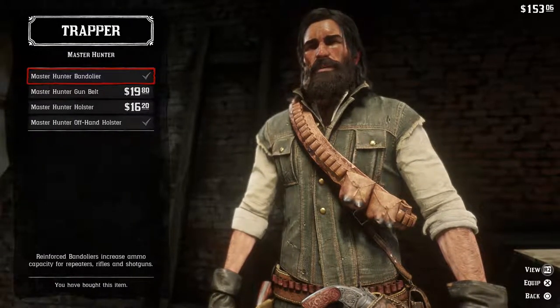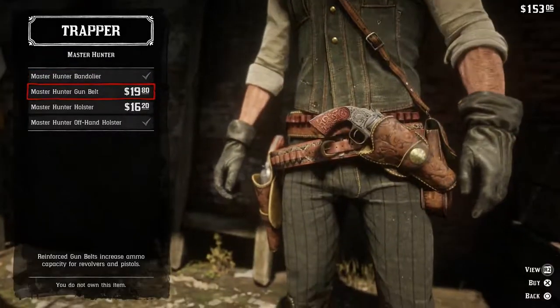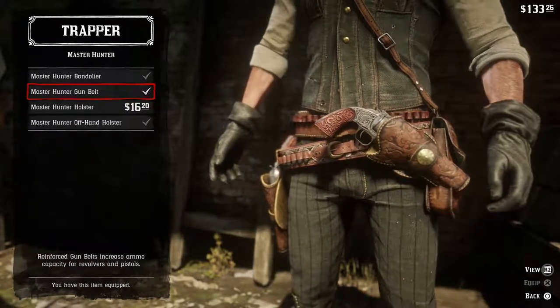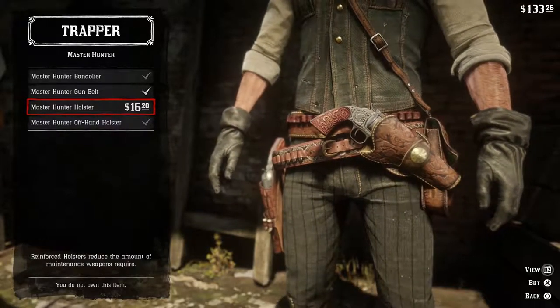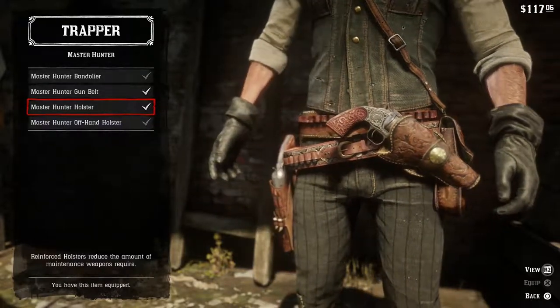Before I go, guys, I wanted to show you what you can get. Once you go to the trapper, you sell it for a bit of money. You can get the Master Hunter Gun Belt, which reinforces the gun belt's ammo capacity for revolvers and pistols. You can also get the reinforced holster, which reduces the amount of maintenance weapons required — so basically your guns will last a little bit longer, which is awesome.